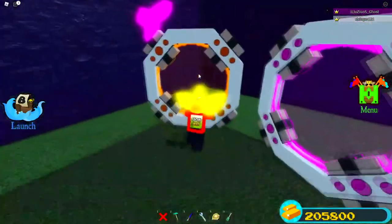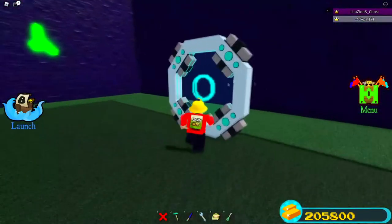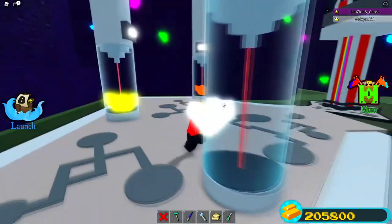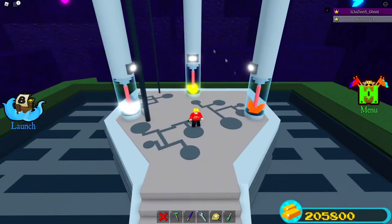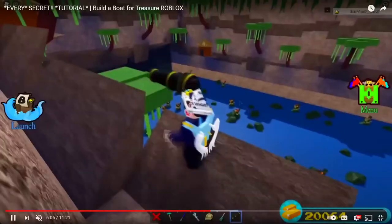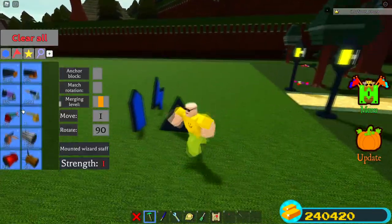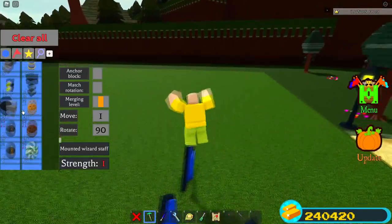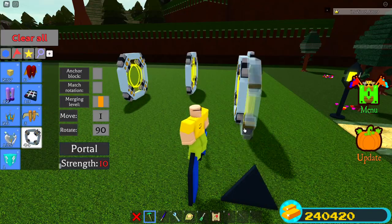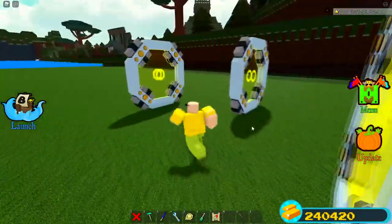Then go through the yellow one again, and then the black portal is next — that is actually where the final crystal is. Once you do all of this, it plops down a free new chest, which is really cool. Not only do you get a free chest, but you also get free teleporters — I think four free teleporters from this. What these do is let you basically teleport around the map, which is really really cool.